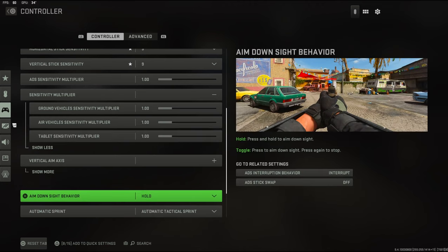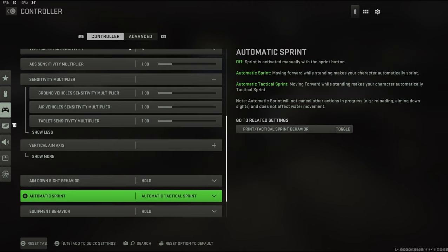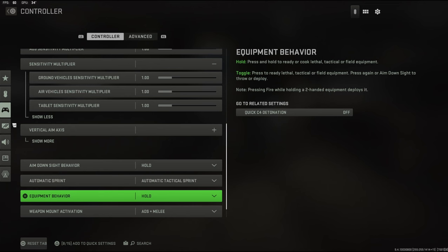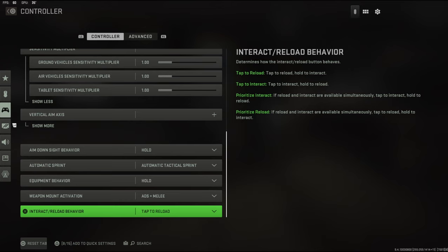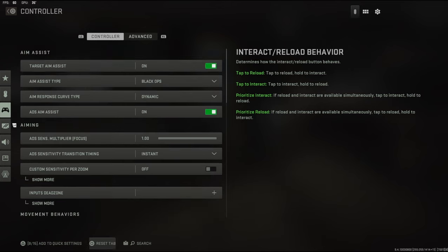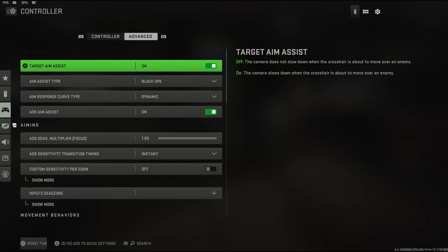For automatic sprint I always have auto-sprint on. I like being able to run around by just holding my stick up without pressing any buttons — it makes movement so much better. My equipment behavior is hold, weapon mount activation is ADS plus melee, interact and reload behavior is tap to reload.